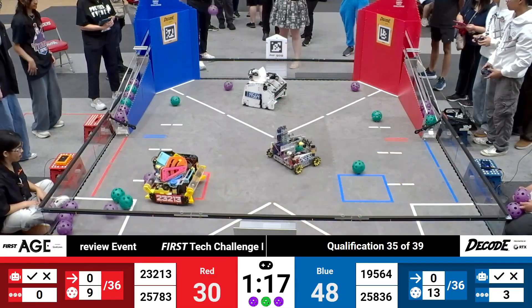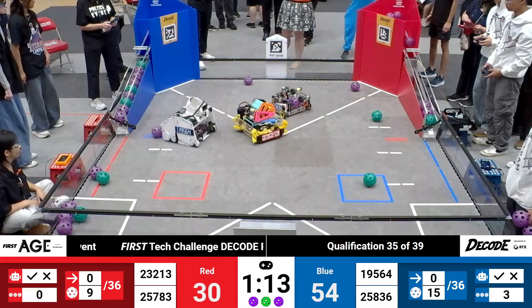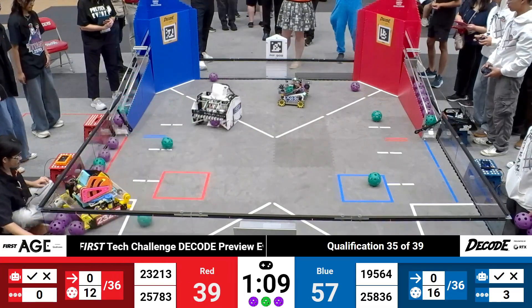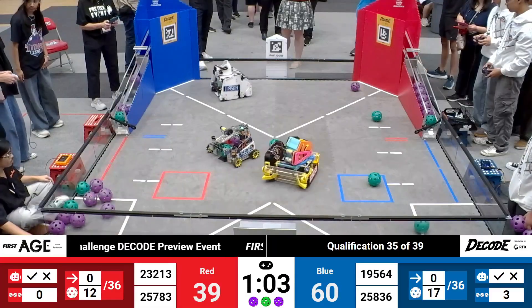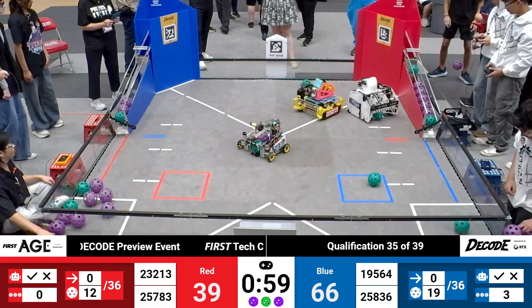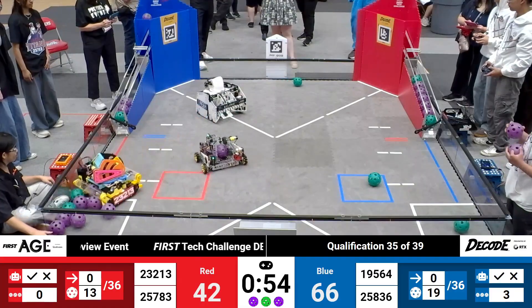Blue is going to keep that pressure on, though. 19, 5, 64 — 3 for 3, and a full ramp for the blue alliance. They open that gate, let all of those artifacts roll on out right toward a red alliance robot that is right in front of their human player from Open Source. Open Source turret once again finding where it needs to launch, and we see 19, 5, 64 starting to play some defense.